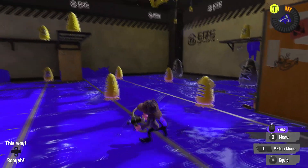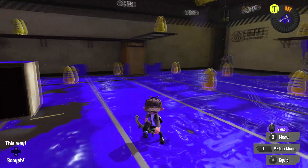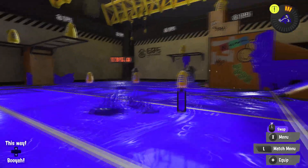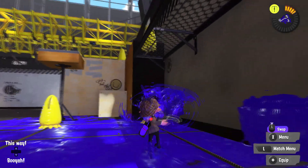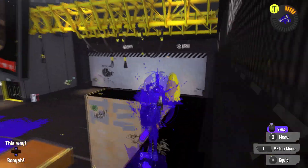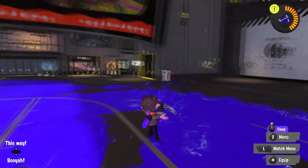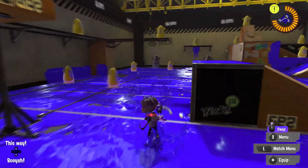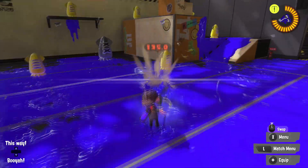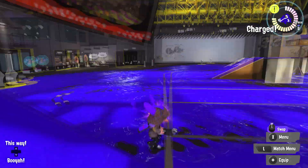The final weapon on the list is the Reflux Deco — this is the worst weapon in the entire game by far. It has the worst kit ever: Splat Bomb and Reef Slider. Please, just use the vanilla kit. I'm only using it for science, but do not use this weapon in an actual battle. I would rather use the vanilla kit or just play Tri-Stringer — this weapon is just terrible.